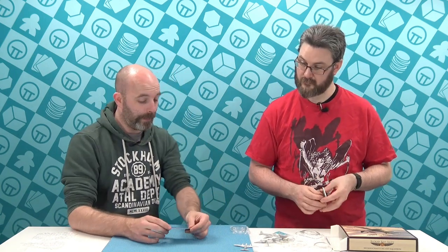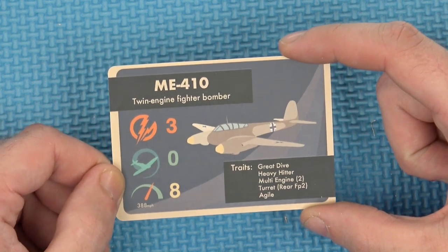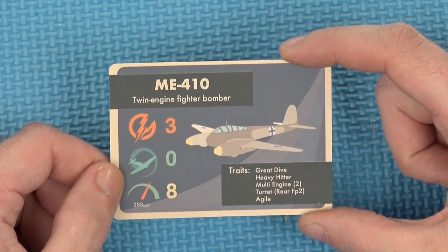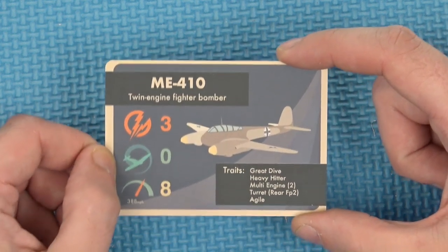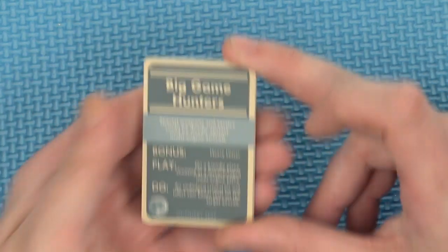Let's have a look at the stat card. So this is a twin-engine fighter bomber, and it's got great dive, heavy hitter, multi-engine two, turret rear — which is nice, so it can shoot behind it. Top speed is pretty good, attack's pretty good, manoeuvrability is a bit poor. But what do you expect? It's a bigger, heavier machine — it is a lumbering beast. And then it's got its actual tactical cards as well.